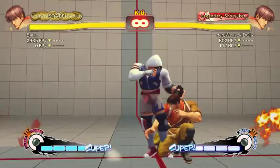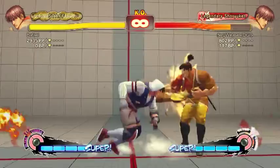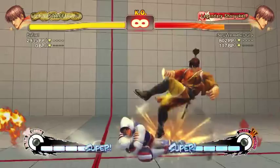You can do crouch short into stand jab, but it's two frames. Then you can do crouch jab into stand far strong, and that's one frame. That's a really common bread-and-butter combo for Guy — that's what Guy players do.